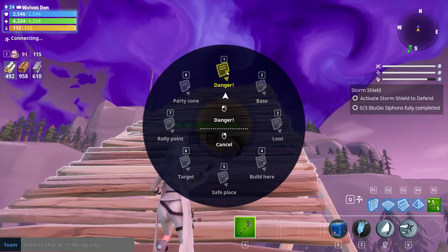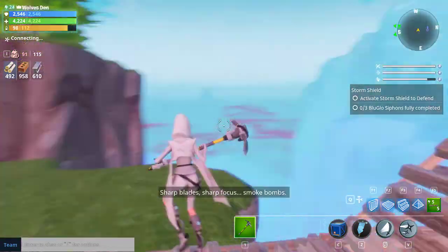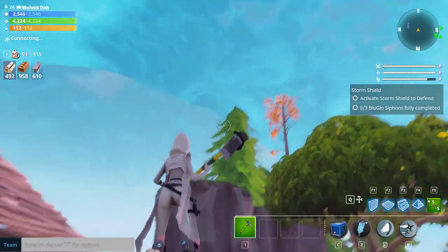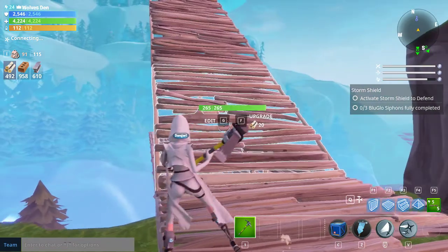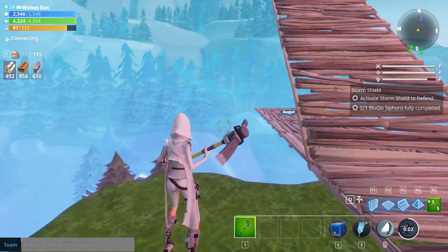We'll mark that with a danger spot as well. So there are your danger points — you really can't get to the observatory. There's no way; the barrier kills us. There's absolutely no way to get to it.